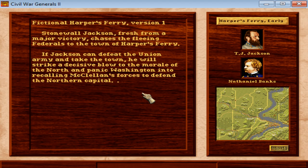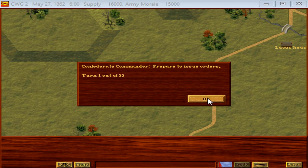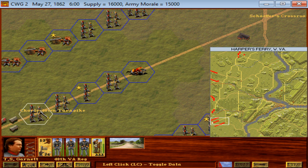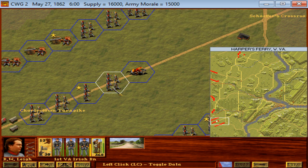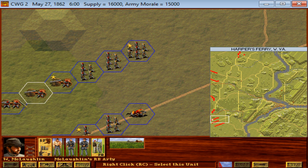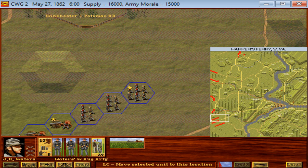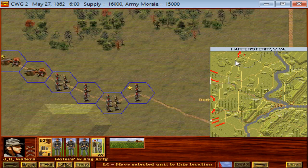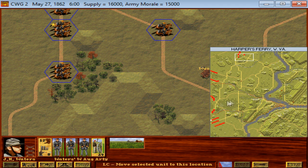Fictional Harper's Ferry, version 1. Stonewall Jackson, fresh from a major victory, chases the fleeing Federals to the town of Harper's Ferry. If Jackson can defeat the Union Army and take the town, he will strike a decisive blow to the morale of the North and panic Washington into recalling McClellan's forces to defend the Northern capital. Thomas Stonewall Jackson versus Nathaniel Banks. This is a two-day battle — one of our first two-day battles. It's turn 1 of 55. Units are deploying in battalions again. Our regiment sizes are tiny — like 130 men, 160 men. Unit morale is also pretty low; they might be exhausted. We've got a lot of regiments on the field coming in from all directions, even some troops coming in from the north. There are forts on the other side of the river.